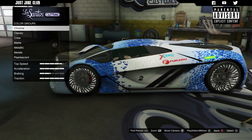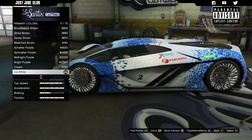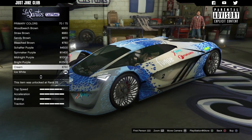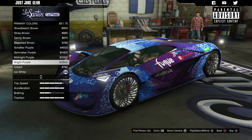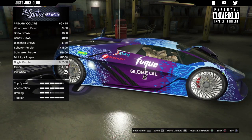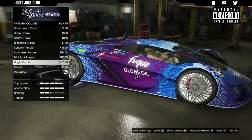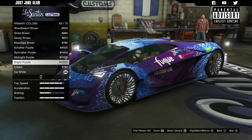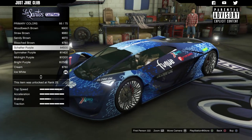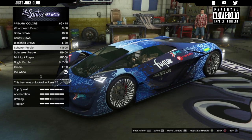Going through the respray — primary colour into classic, because I have a livery applied and I don't want a metallic shine on it. I'm not sure what colour to go for. It looks quite good in purple — really nice actually. The livery has white writing so white wouldn't show up well, but the purple looks really cool. We've got the Shafter purple which is a little lighter, or the bright purple. I think those two are the best options.